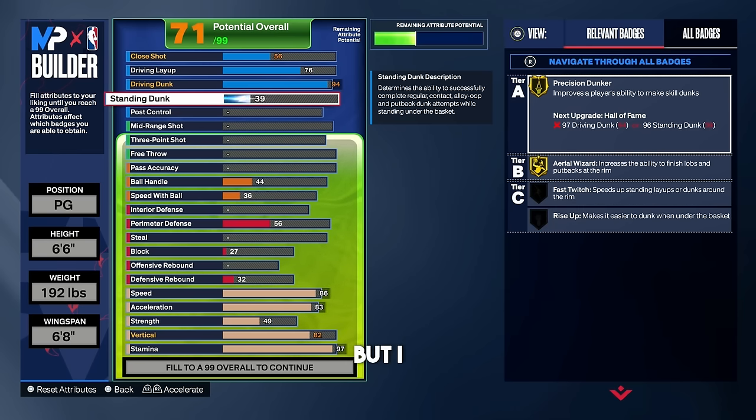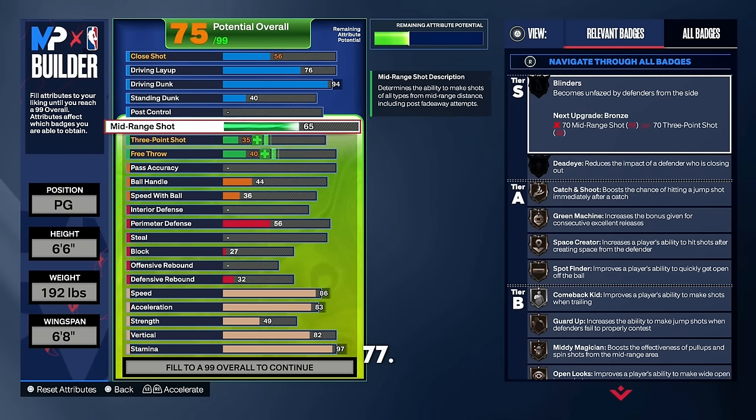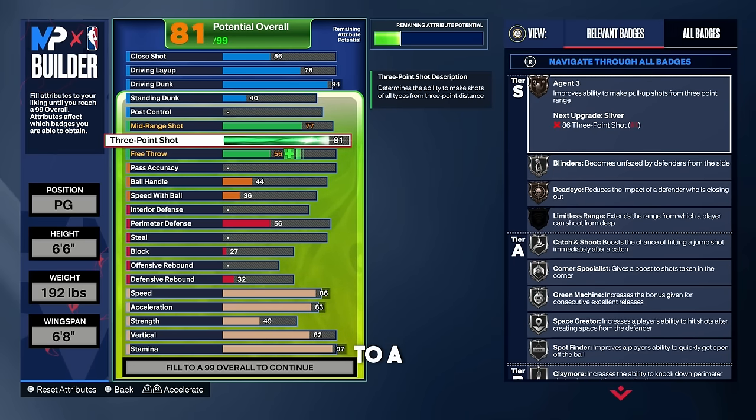You can leave your standing dunk at a 39, but I had a leftover attribute point so I put it to 40 — I believe at 40 standing dunk you unlock one of the standing dunk packages. For mid range, put that up to a 77. We're putting the three-point shot all the way up to a 92, same as the 6'4" build, to get that silver limitless range. In a 5v5 setting, a 92 three-point shot is a necessity.